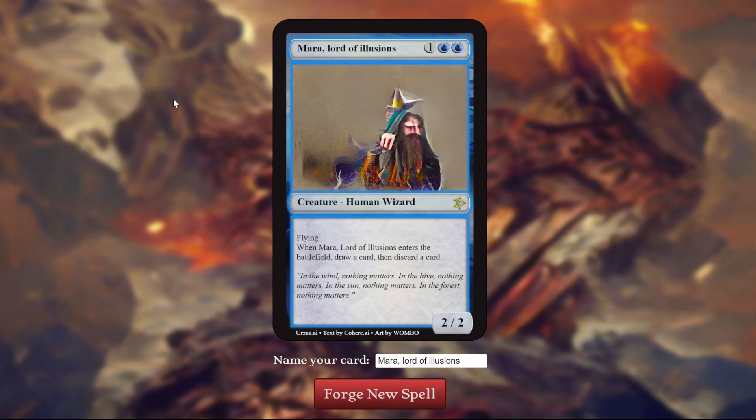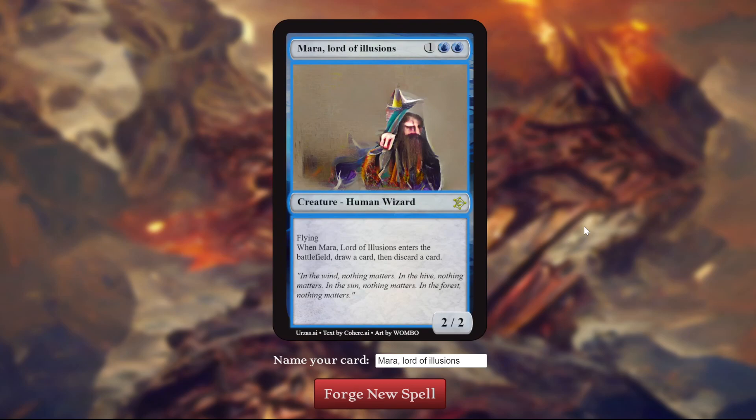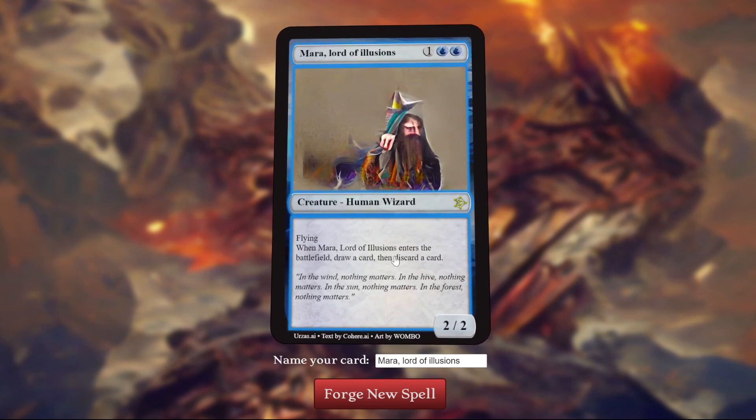Mara, Lord of Illusions. A 3-mana, double blue, 2-2 flyer — it loves 2-2 cards. When it enters the battlefield, draw then discard. This card, totally fine. Nothing insane, but a 3-mana 2-2 flyer is okay and you get this other ability. Give it a 5 in limited, maybe a 6. Oh, and it's a rare — I don't know if I would have made that a rare, but alright. Flavor text: "In the wind, nothing matters. In the hive, nothing matters. In the sun, nothing matters. In the forest, nothing matters." I love when the AI gets trapped and just keeps repeating the same thing with variations. Decent card, I like the art — just a blue wizard dude. Makes sense.